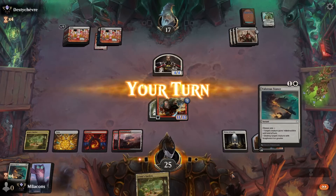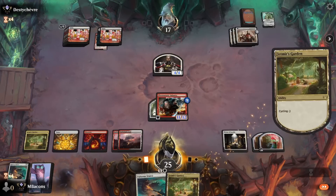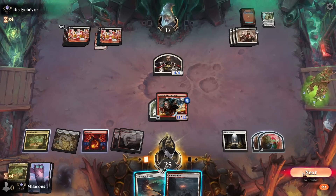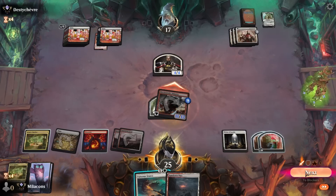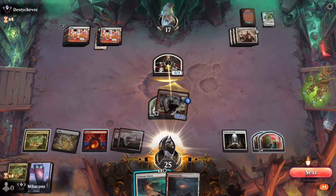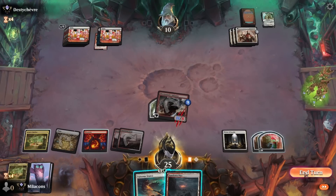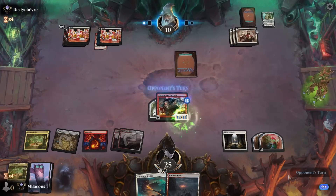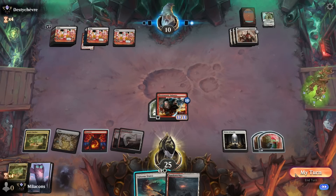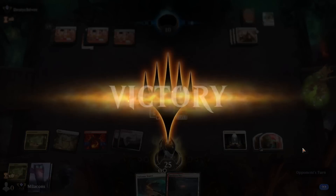What do we got? Just a Stance. Let's draw first — just a land. Let's just go attacking here. We know we can't kill them this turn — we don't have enough for lethal damage. On the off chance they draw something that destroys a creature, we can use Stance to save our win condition. Just a land and that should wrap it up. Good game.